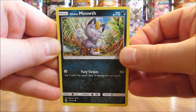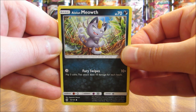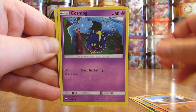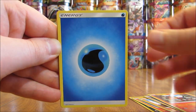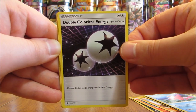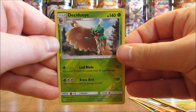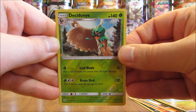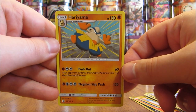Very excited to start opening all 25 Elite Trainer Boxes from every XY series set on YouTube. Final pack starts off with Alolan Meowth, Growlithe, Roggenrola, Cosmog, Litten, Water type energy, Corsola, Double Colorless Energy, Dragonair, and then a rare reverse hollow of Decidueye — good ending to this box, a pack with two rares. The final card is a Hariyama non-holo.